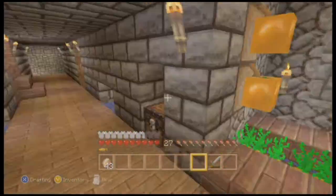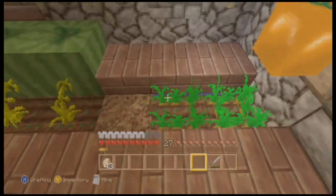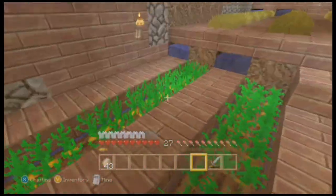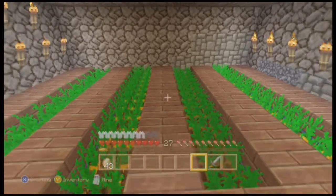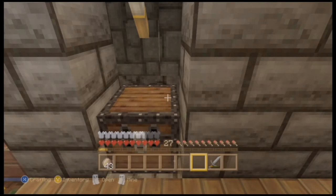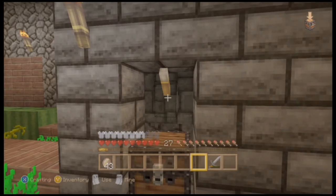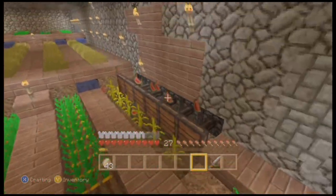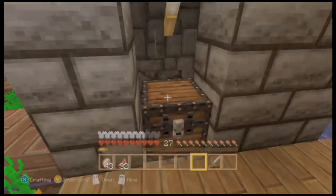Here's our indoor farm — we have an indoor tree farm and indoor regular farm, filled with carrots, potatoes, melon, cocoa beans, more potatoes and carrots, wheat, and more carrots and potatoes back there. I'm gonna show you this cool contraption Mr. M Kaiser made to get the melons — push that lever and you get the melons, simple as that.